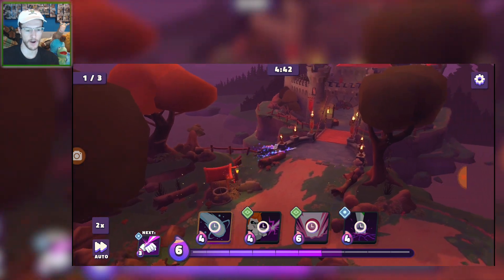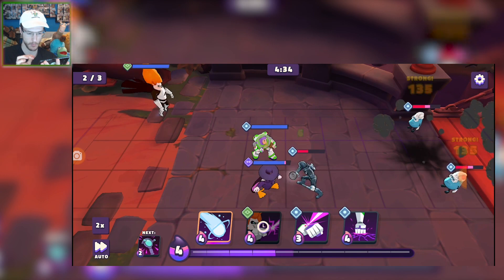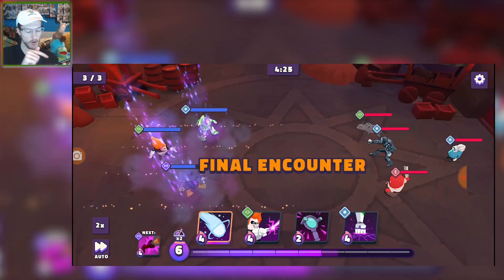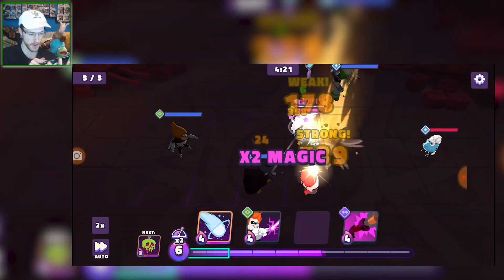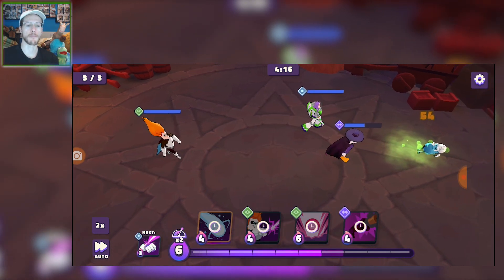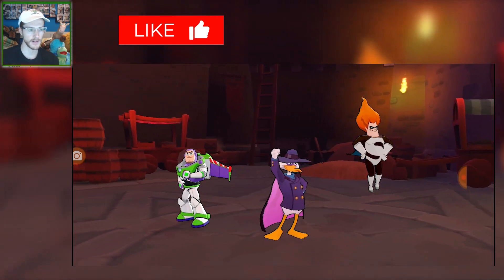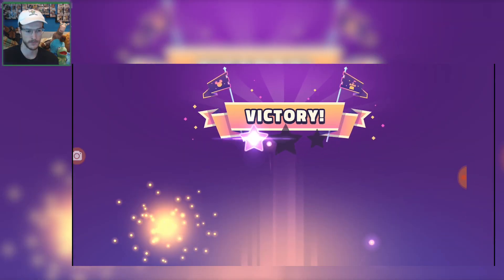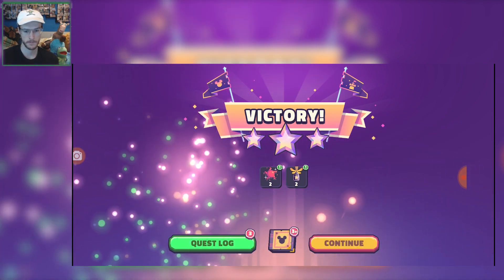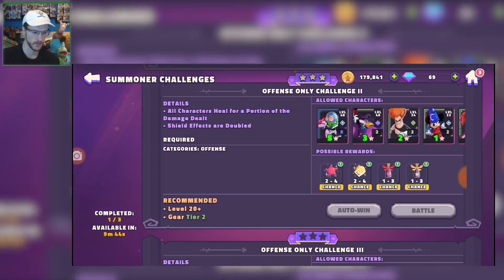These guys shouldn't have a lot of health on them now. Pull down — that should kill both of them, but it didn't. I don't really know much about Darkwing's skills. Oh, that broke the armor — okay, that's not too bad, the armor breaking. That's basically going to allow you to just keep smashing through them all, so that's relatively decent. Nice, that completes all of that.